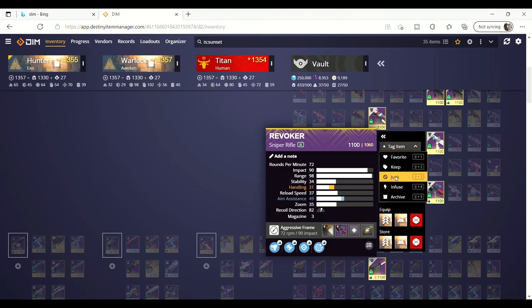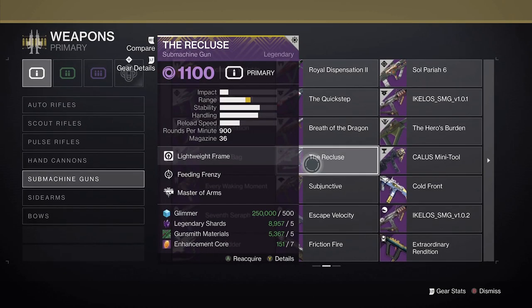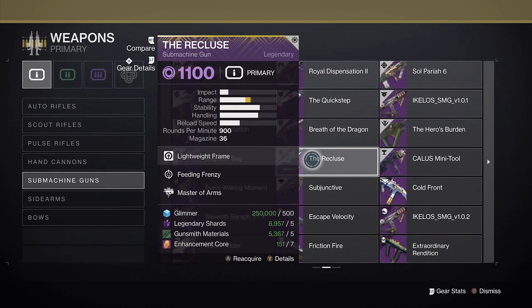A lot of these items are useless outside of normal PvP and low level content, so outside of nostalgia or kill trackers, it might be time to say goodbye to your Not Forgotten or Revoker. Technically you can pull them from your collections tab, so why clog up precious vault space when you don't use them 99% of the time?